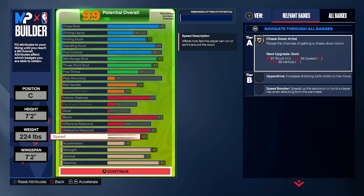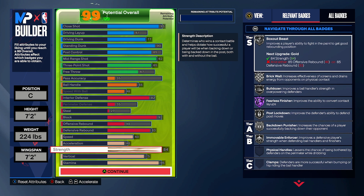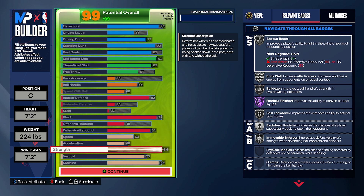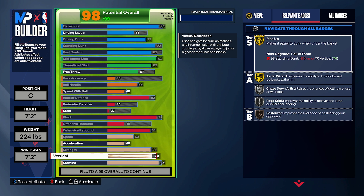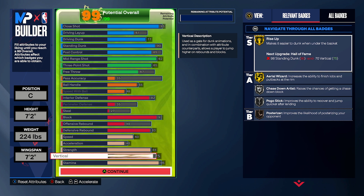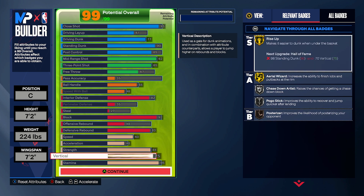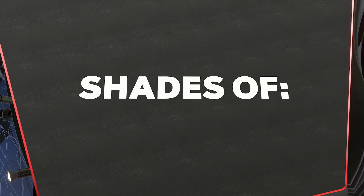Speed at 60, acceleration at 48 — that's what we need for silver Big Driver. Strength maxed at 84, which is super important for centers. The reason we went 84 strength is based on the weight so we could get silver Bulldozer. 75 vertical is good for Rise Up — having high vert allows you to get so many more rebounds and dunks. Players with high vertical play way better in the paint. And then 95 stamina for gold Workhorse.